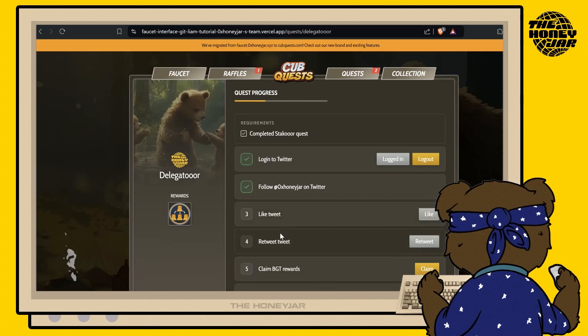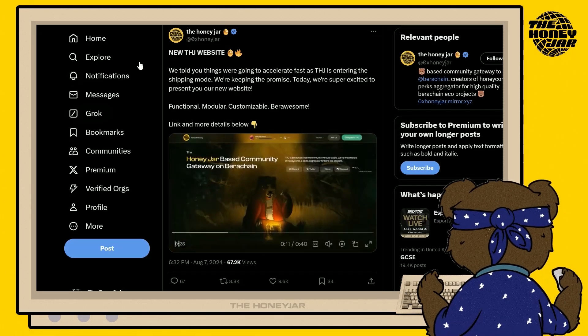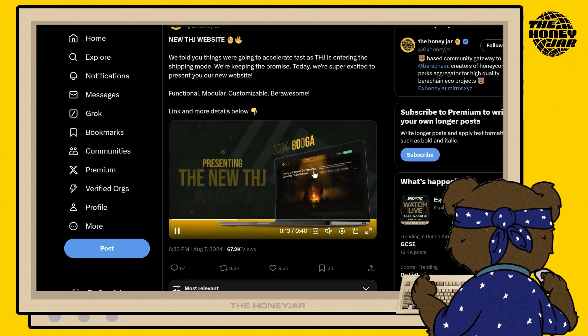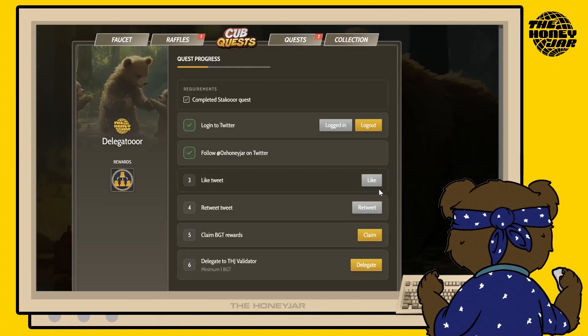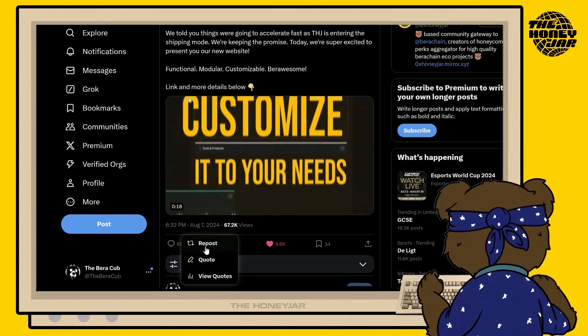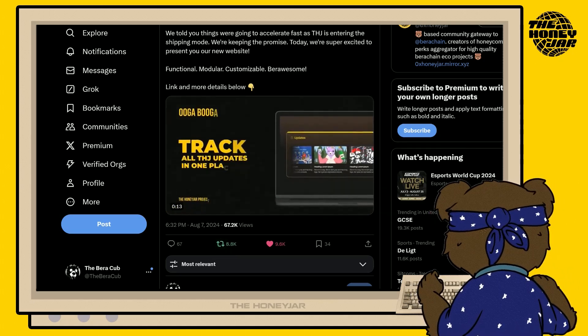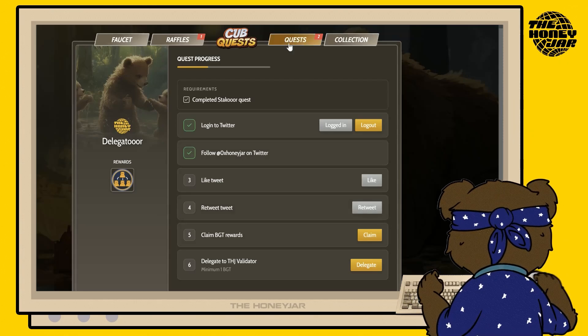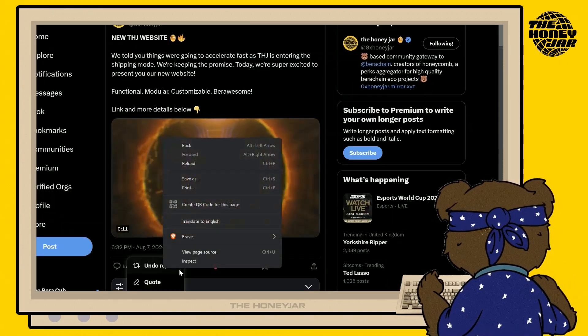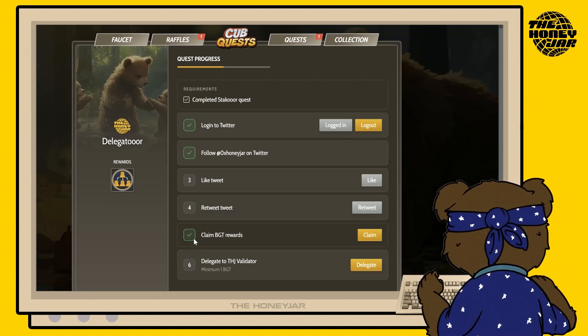The next two things you need to do are like our tweet and retweet. For each step, click Like and it'll bring you to a tweet — hit the like button, head back to the quest app page, and hit Verify if prompted. Do the exact same thing for retweeting: hit the Retweet button, make sure you hit Repost, and confirm the retweet happens. If the retweet doesn't authenticate, simply undo the repost and redo it, and you should see both steps verified.